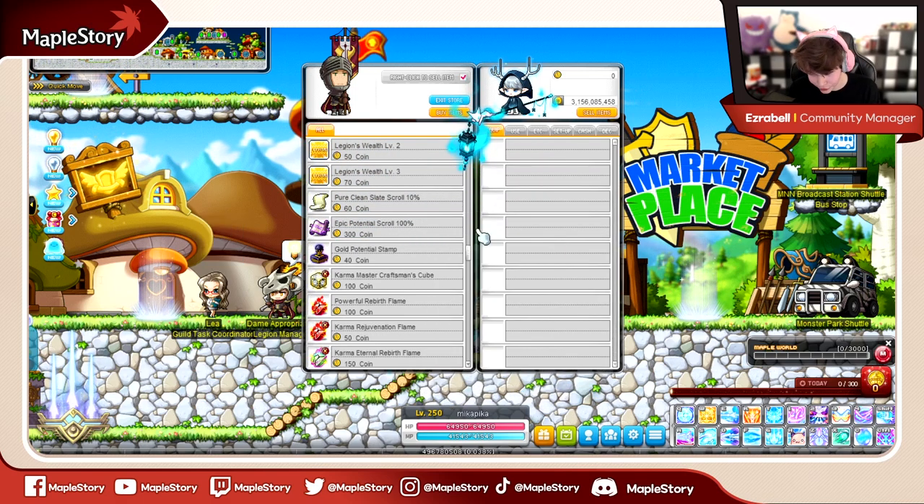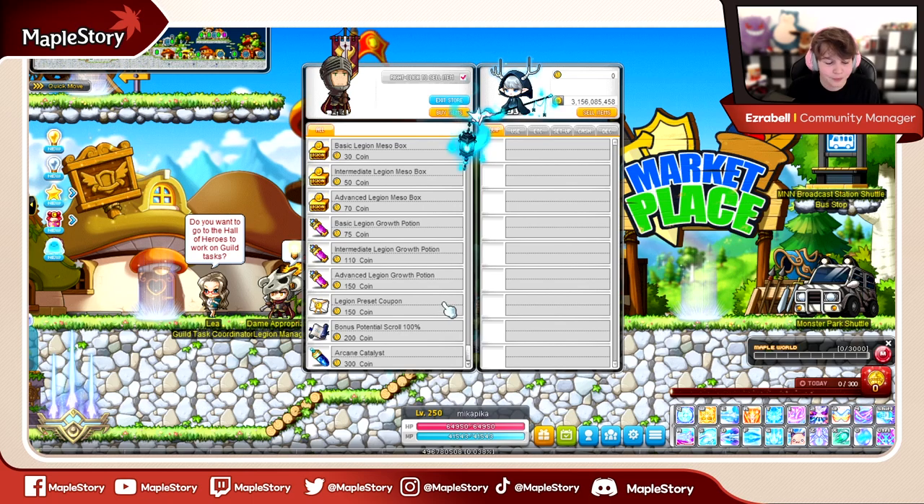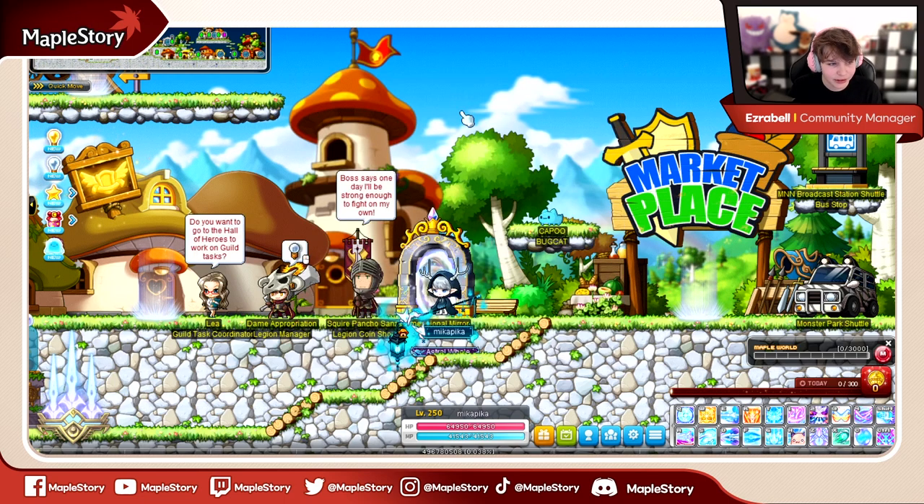There's also a bunch of other really important stuff in the Legion shop, including the potential scrolls, the stamps, the craftsman cubes, and the flames. Legion shop is extremely viable and valuable, so it's important that you're doing the daily for those Legion coins every day.